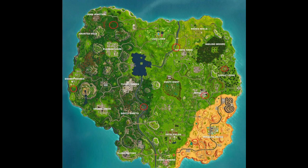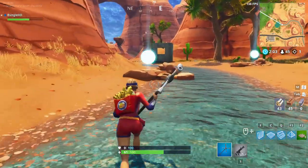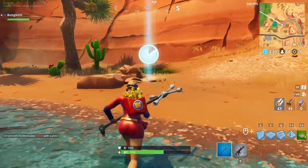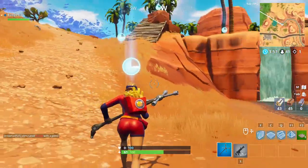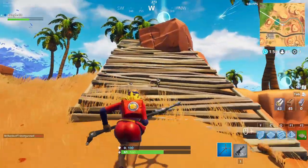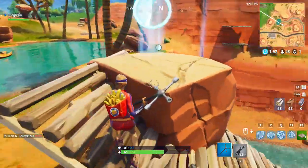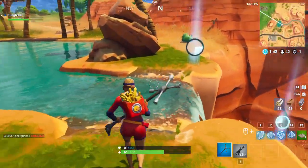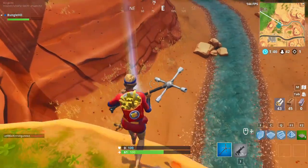The first one I done was at Paradise Palms, or just outside of Paradise Palms. For this one, there wasn't much building required at all. All I done was a little ramp, which you'll be able to see in a sec, just to help get up onto that little rock. You shouldn't have much trouble at all doing this one. It's nice and far away from everything, so you shouldn't get killed while you're trying to do it, which isn't true for Lonely.